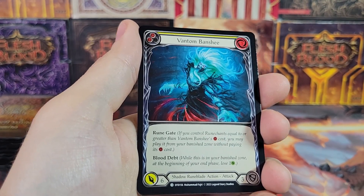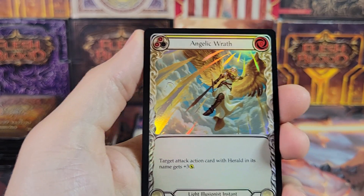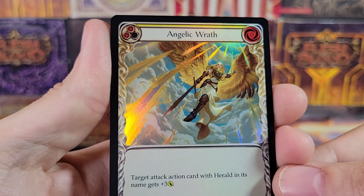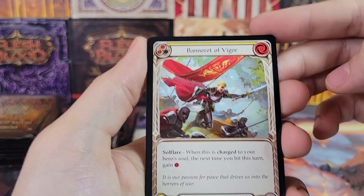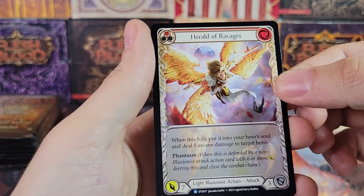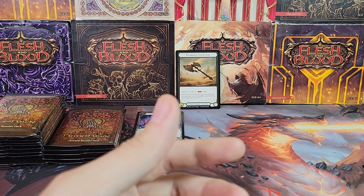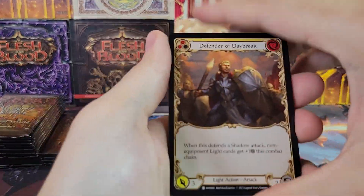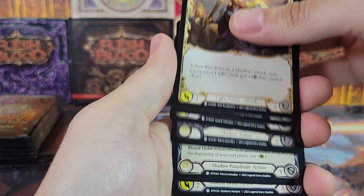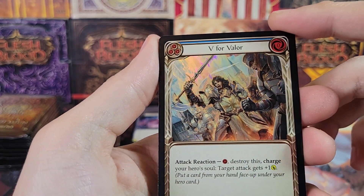That's all right — that means one of the other boxes in our case is going to have something great. Ooh, Angelic Wrath — that is beautiful! The foiling on that card is fantastic. All right, Banneret of Vigor — extended rare. The extended art rares — are they worth any more? I didn't know there were extended art rares.